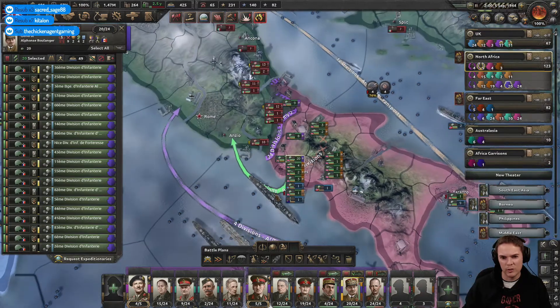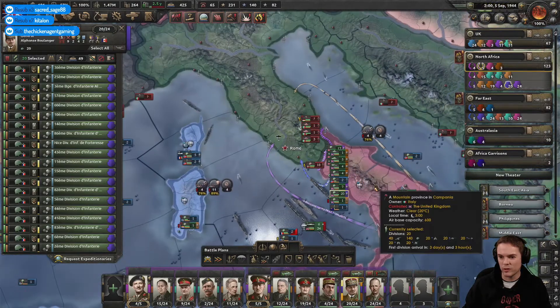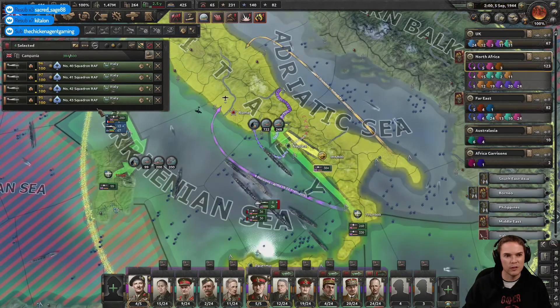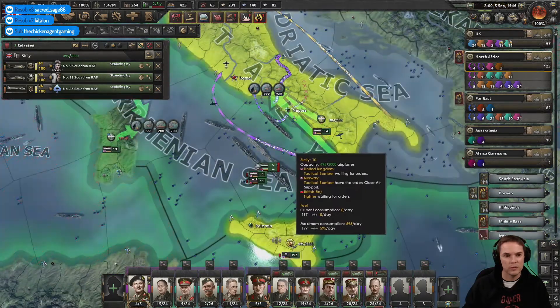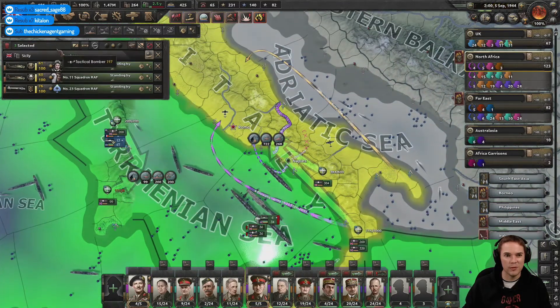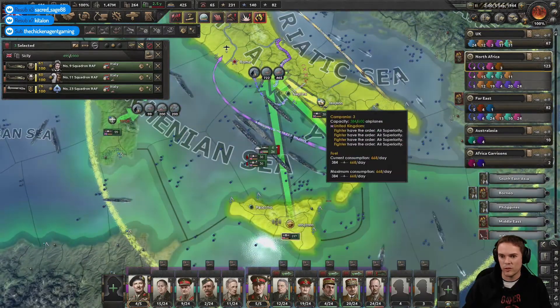The marines get set off. And once the marines start to move we set those Free French — are they only going into Anzio? Let's set them off then. Everything go — go go go. The planes who were doing well, actually they were busy. You guys were standing by — you're back into it I'm afraid.